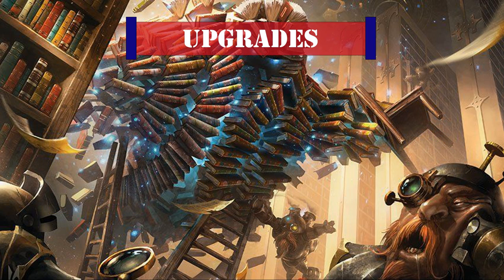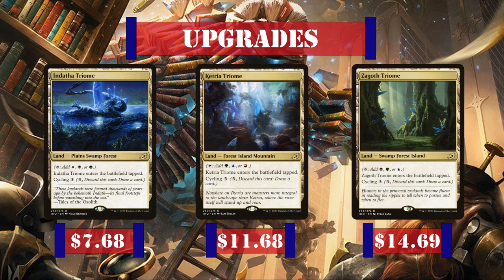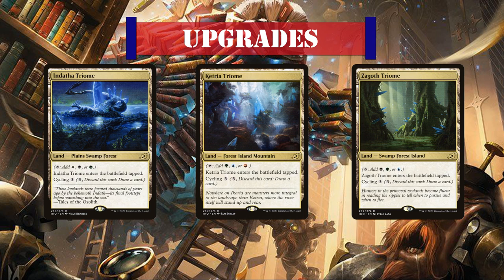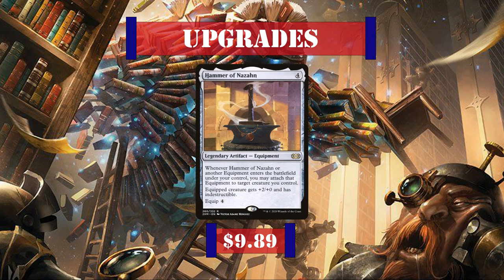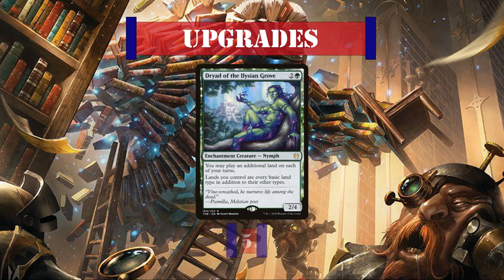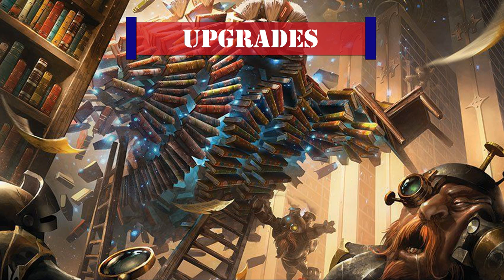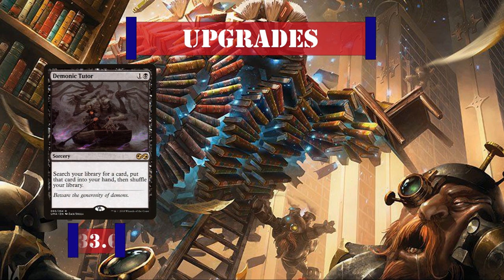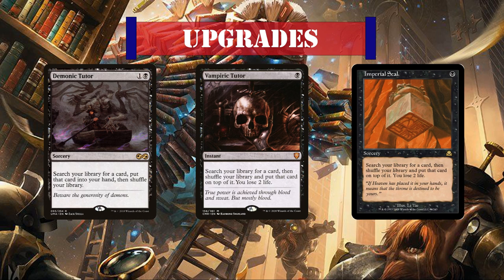For upgrades, the first thing we should consider is the land base to help increase the deck's speed. Shocklands would be a great addition by giving us the option to have them come in untapped, while the Triomes would be a good fit by being easier to search and having cycling as a bonus. Once that's been sorted, Najeela the Blade-Blossom is a good addition for the extra combat phases she provides. Hammer of Nazan is a searchable legendary that makes the creature very resilient by granting indestructibility while pumping it slightly. Dryad of the Elysian Grove gives superb ramp and fixing for our greedy mana base, and Captain Sisay is a repeatable tutor that searches up all our legends at no mana cost. Additional tutors like Demonic Tutor, Vampiric Tutor costing a single mana and 2 life to put a card on top, and Imperial Seal as a functional reprint — at nearly 14 times the price — would also be viable. What a bargain!